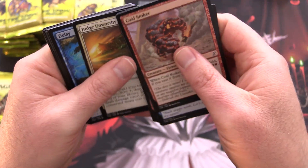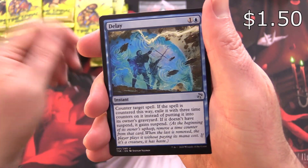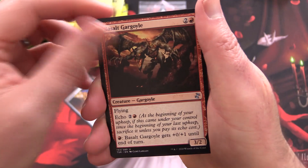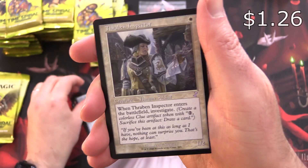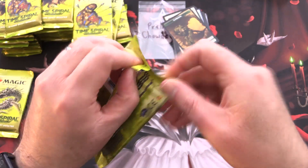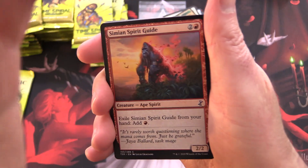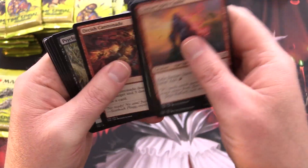If you spot anything in the common slot of interest, let me know in the comments. Delay, I think, is still over a buck. Silversmith, Basalt Gargoyle, and a Lotus Bloom — not too shabby. Followed by a Thraben Inspector and a Saproling. And because this is a box break, patrons are getting everything in their packs, including a bunch of bulk. But build your collection — that's the way to go.